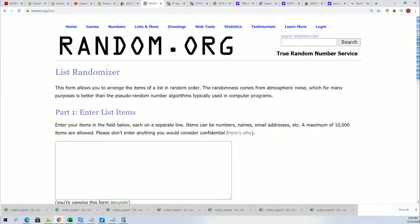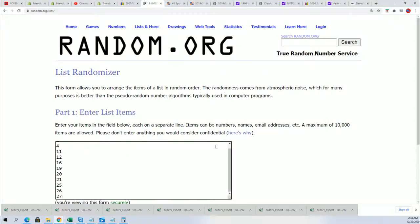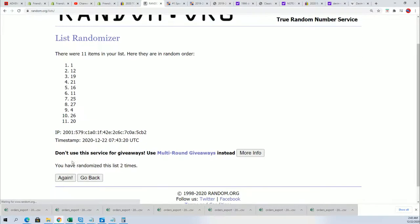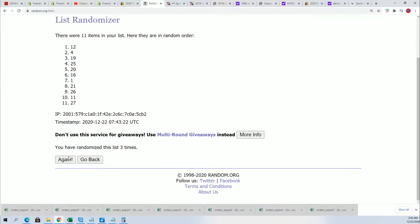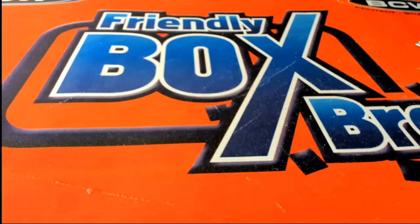The first thing we always do in this box break is random to see which box we open up. These are the 11 boxes we have right here. We go seven times through and boom, we'll get a box number — 10 are left in the product. Lucky number seven, we're going to open box 21.